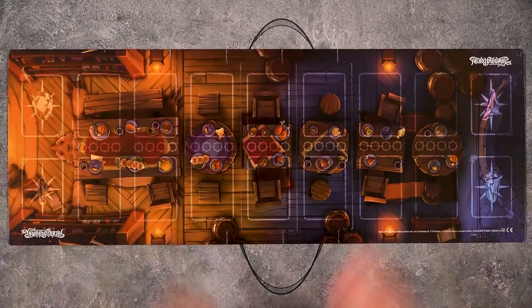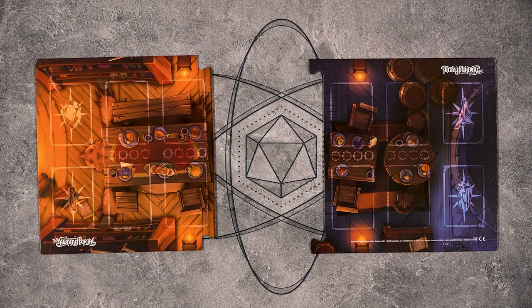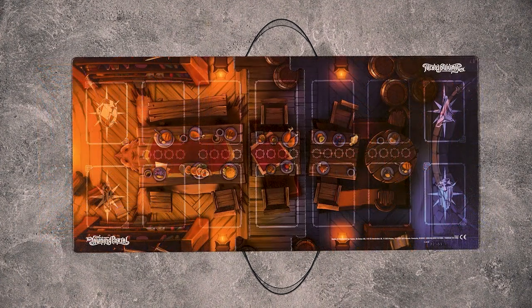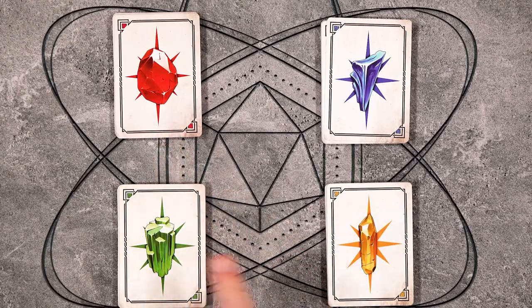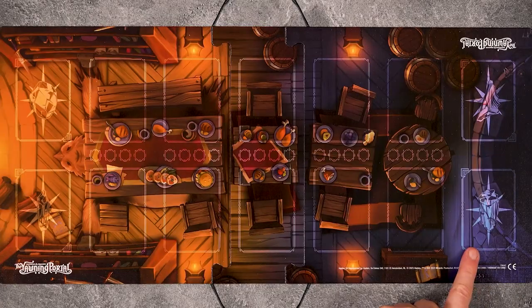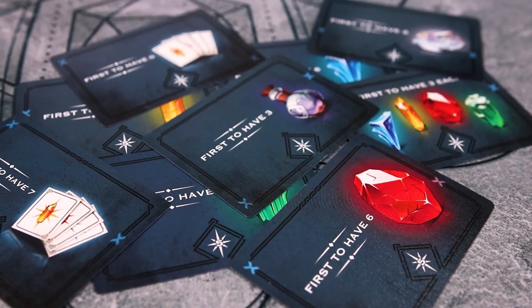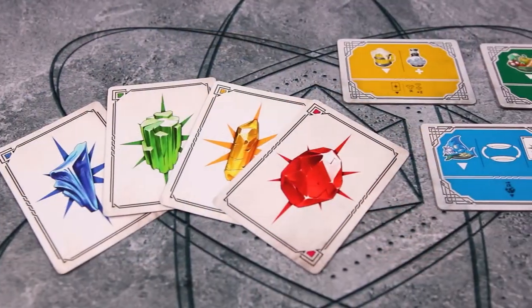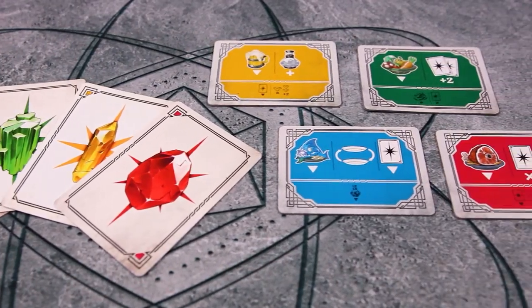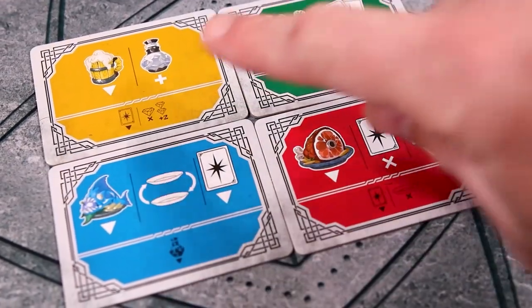You will assemble the main board according to the number of players. You will always use the two end boards, but you will add one center board for two players, two for three players, and three center boards for four players. Sort the hero cards into four decks according to their card backs, shuffle them, and place them on the game board on their matching symbols. Shuffle the objective cards, draw five, and place them face up next to the game board. Give each player one hero card of each color, one action tile of each color, and a reference card. Make sure the tiles are on their front sides.